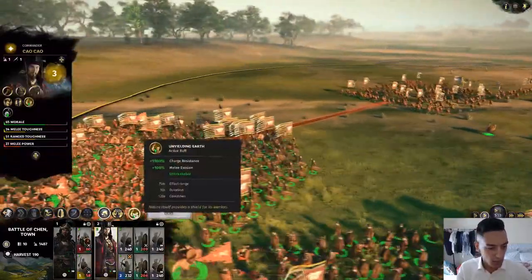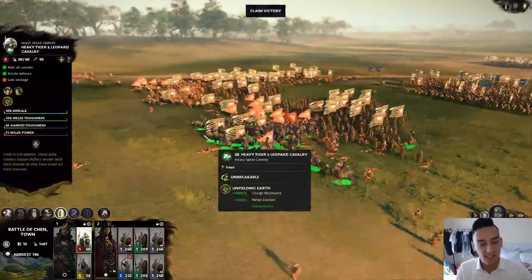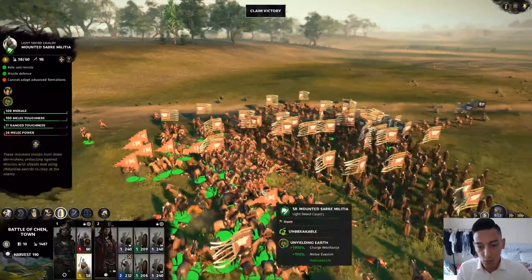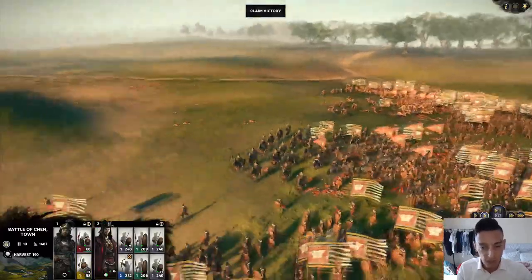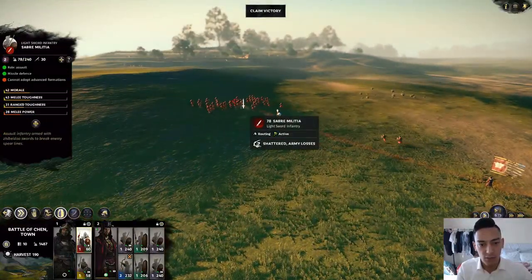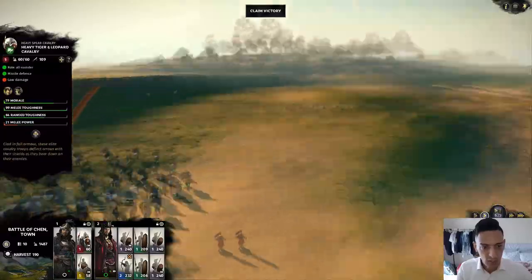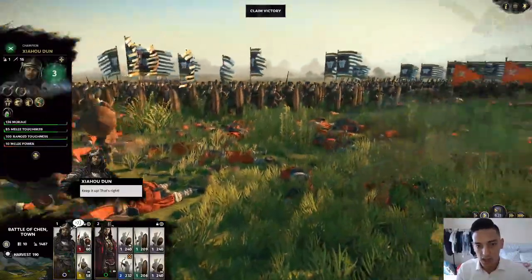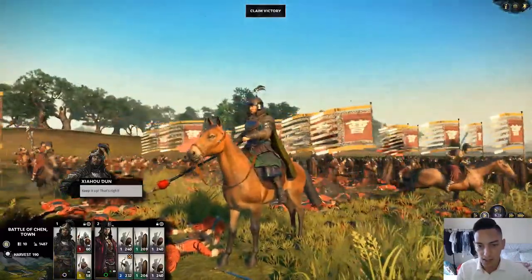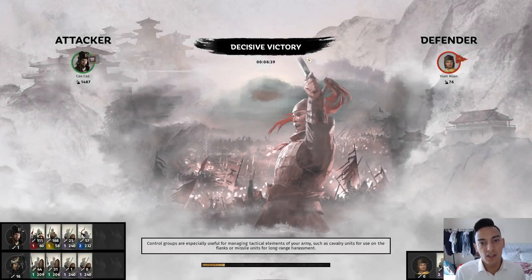Xiahou Dun has also won his duel — let's send him in. And we won! After every victory you'll have options to manage your captured opponents. The cavalry and saber militia are chasing down the fleeing Han troops — they've pretty much been eviscerated. We claim victory. I like the way they kept the units looking historically accurate to some extent.